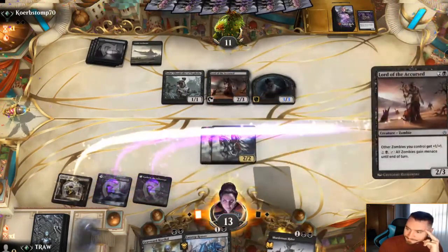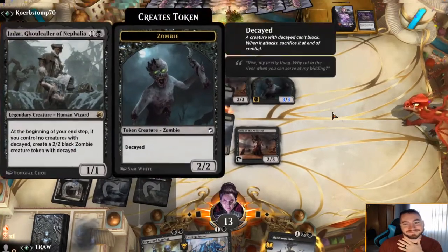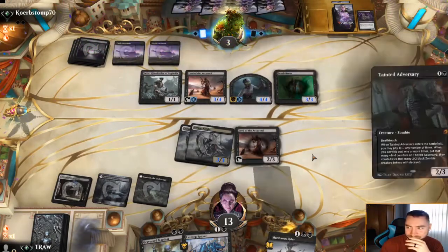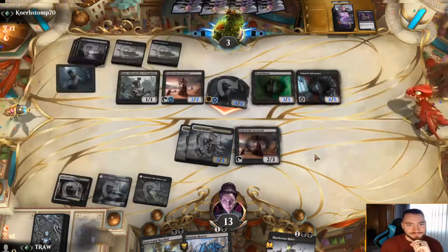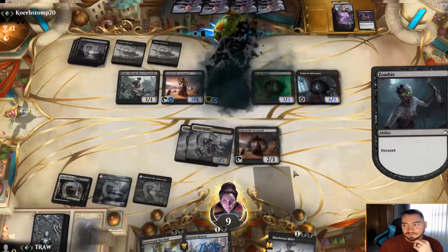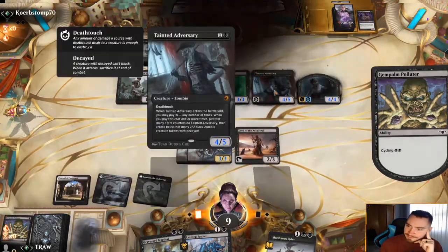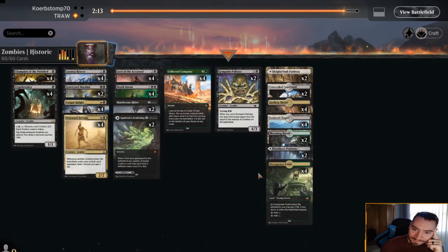I'll play my lord. Jadar combos very well with Undead Augur. Tainted Adversary too - I should play this one. Oh, there's no blocks here. So Jadar just keeps remaking the same zombie. Well, that's just game, but very fun deck. I like the cards - Tainted Adversary also. This is so fun. Yeah, I'm going to cut those two for the Augurs immediately. I like having the reach from Witch's Vengeance. Not very good here, but Legion's End will be.